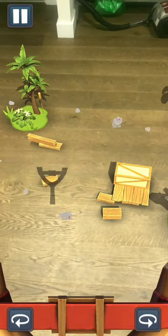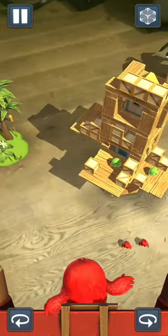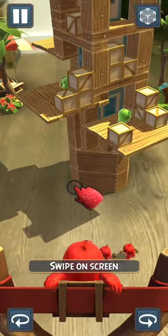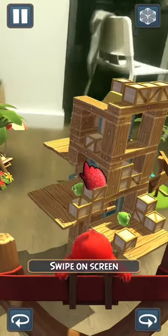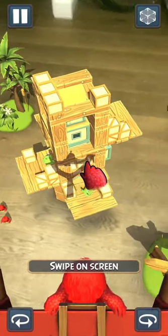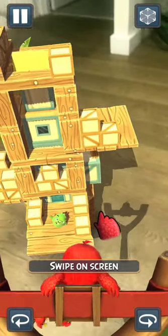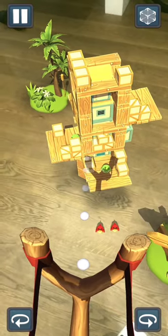Each level in the game is still the same as before, with three ratings: pass (one star), good (two stars), and excellent (three stars). The game map is connected with islands and gold coins, which are used to unlock different areas. Gold coins will be obtained every time you pass a level. There will be more than 40 levels for players to challenge.